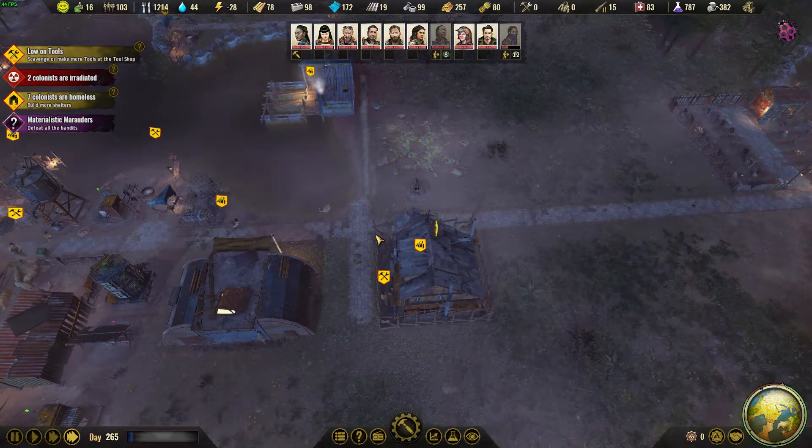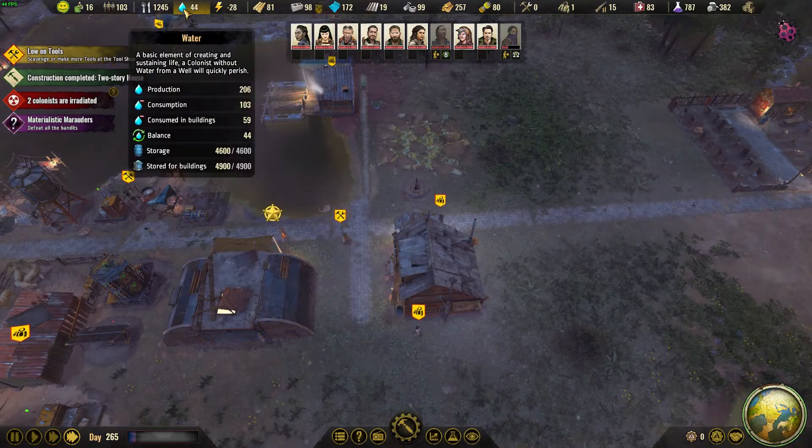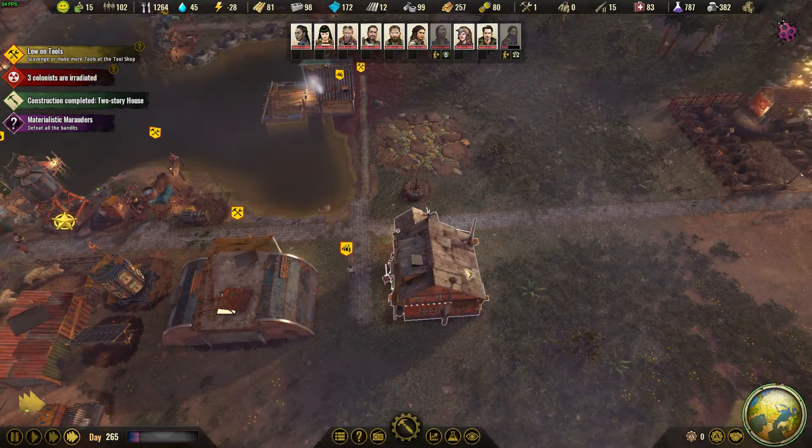We've got food, we've got electricity - do we have water? No, I need to upgrade my water. That's what it was - I want to upgrade some of the water supplies too.